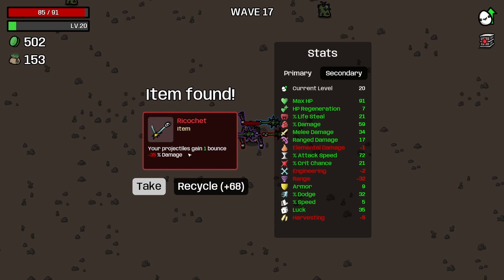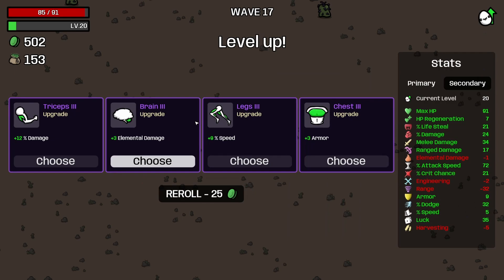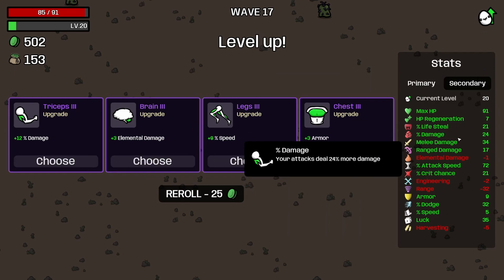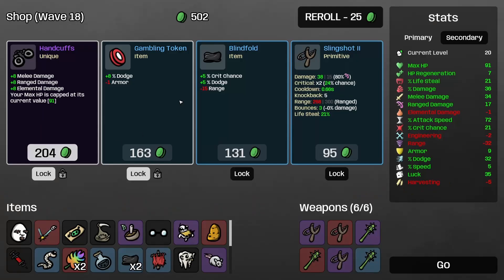Projectiles gain one bounce — that would work for Baby with a Beard, that would work for Cacti Club. We'll take it. It's quite a bit of damage down unfortunately, but I'll counter it there with a 12%. I kind of want to keep that locked just in case.